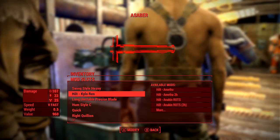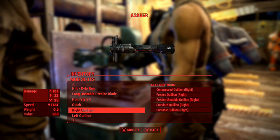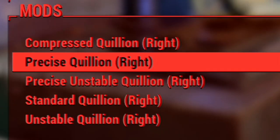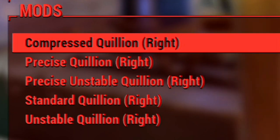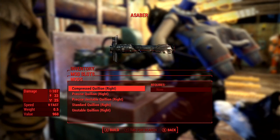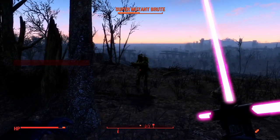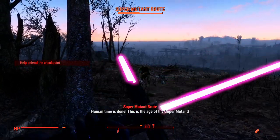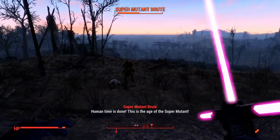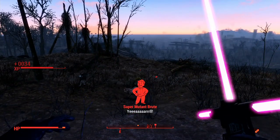You can make these a short or long lightsaber. And remember that lightsaber hilt with the teeth earlier? You can actually make each side a different color. Even if the saber is green, you can make the light come off of it blue, which is a pretty cool feature. Also, one feature I found by accident: if you time it right, you can actually deflect a bullet with the lightsaber, just like in the Star Wars movies.